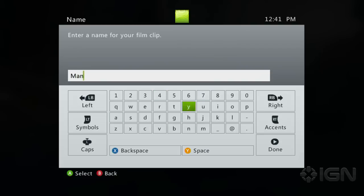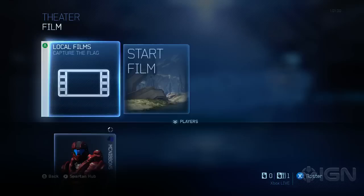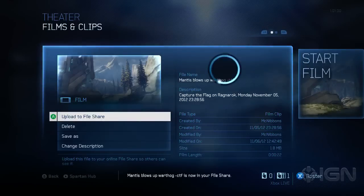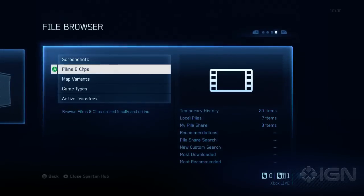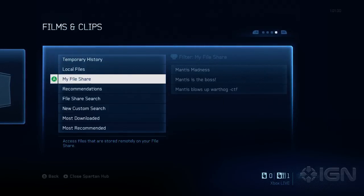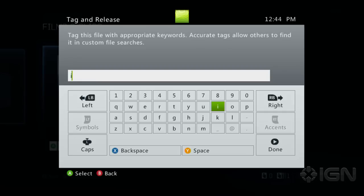Step 4: Save your film and add a descriptive title so we know it's worth watching. Step 5: Upload your film to your file share. Press start to go to your Spartan hub. Select file browser, films and clips, my file share. Select your film, press Y, and add the tag IGN.